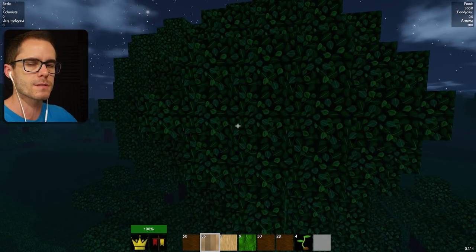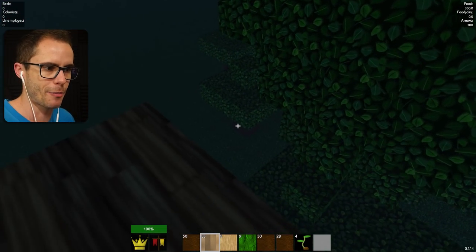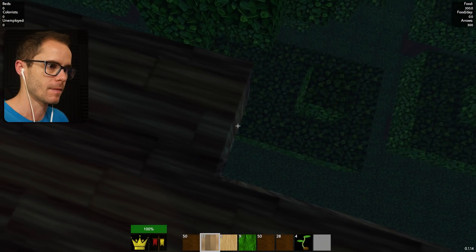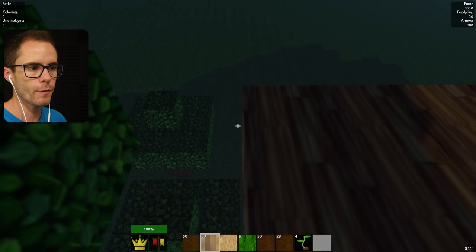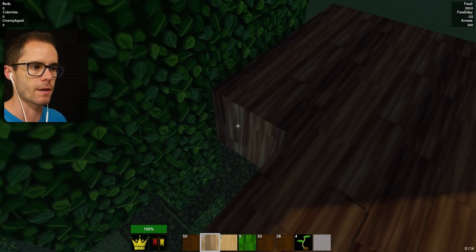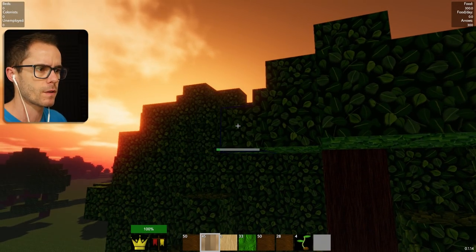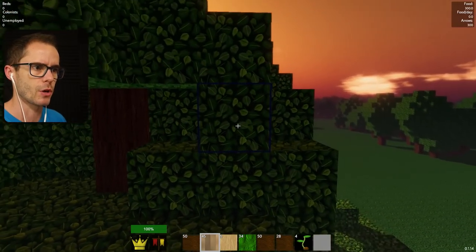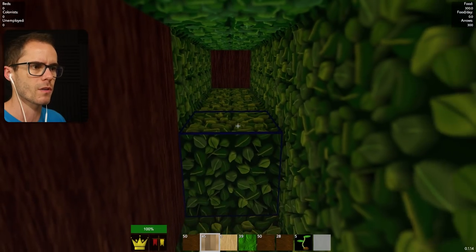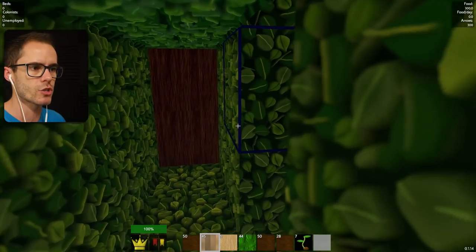I can see it's gonna get annoying going up those stairs all the time. We need actual stairs. What if we can walk on the trees? I'll leave the trunk in the middle — that might look alright. I'll get rid of some of these bits around here. I like how you can walk on the trees, man. We need to get some friends — we seriously need some friends.